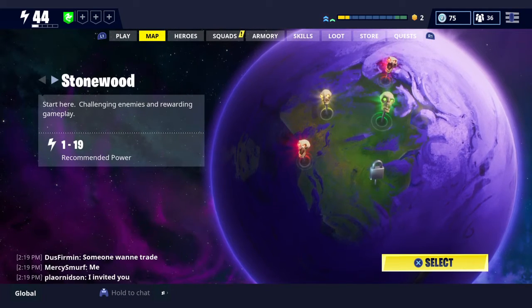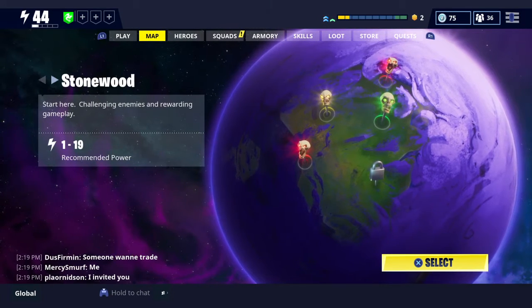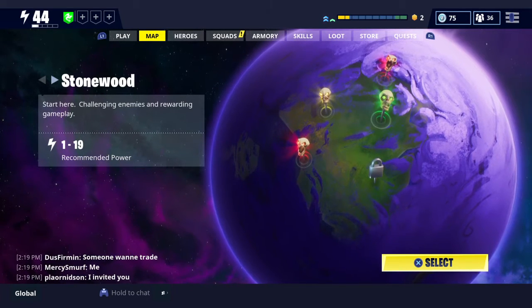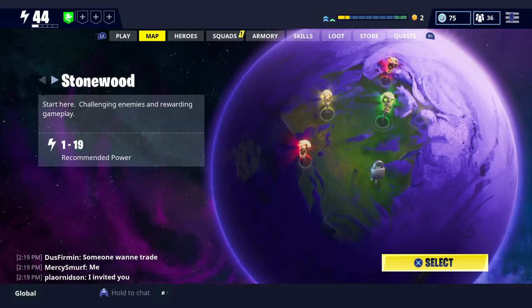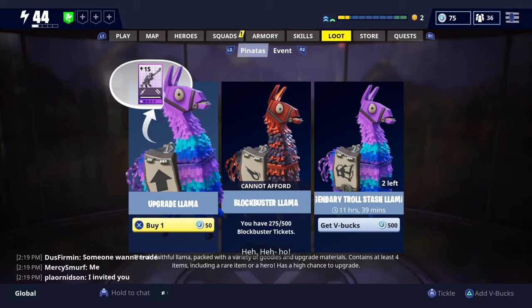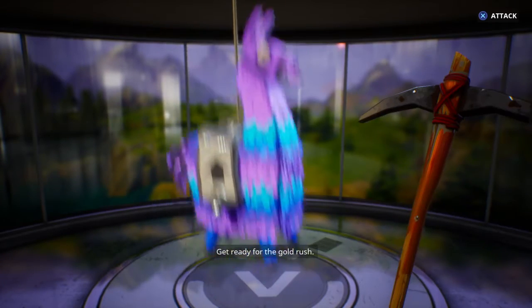Part two of this video - we're going to open up some Blockbuster Llamas, because I don't know if they've added in some new items, such as the obliterators I can get in the store. So even if I don't get it from this opening, which I'm not too sure if I can get it from the Blockbuster Llamas, I'm going to open them anyway and see where we can get enough seasonal gold to get the sniper, which I've heard is pretty cool.